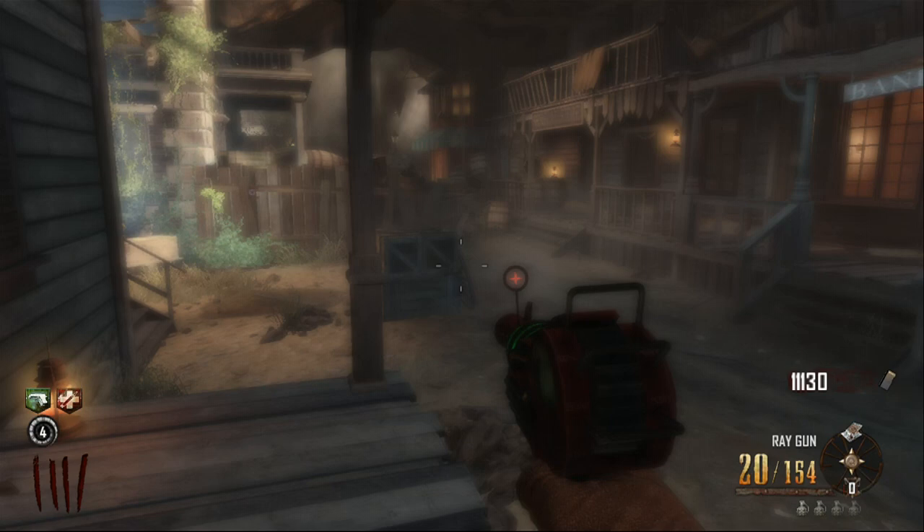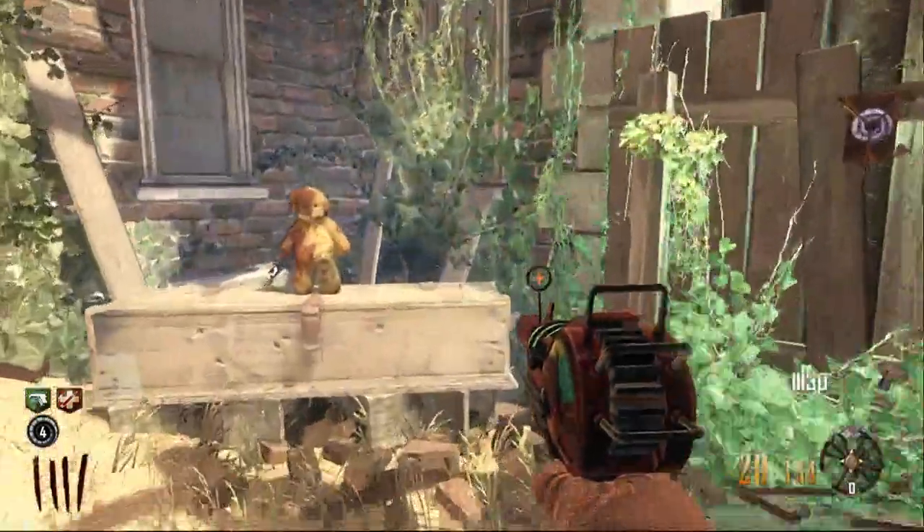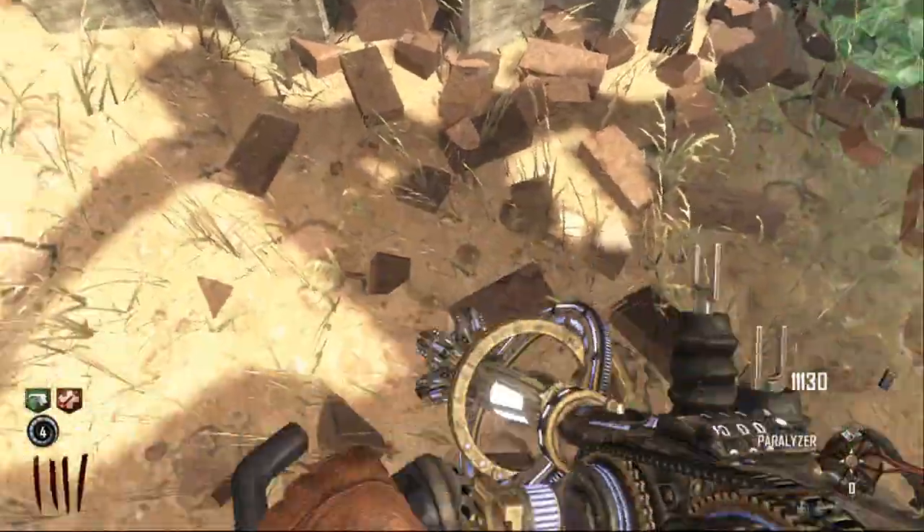Alright YouTube, I'm showing you another video on the map Buried, and today I'm going to be showing you how to get on top of the map and fly about. What you need to do is use glitches involving the Trample Steam. First of all, you need to get the Trample Steam and go up to the Speed Cola room.